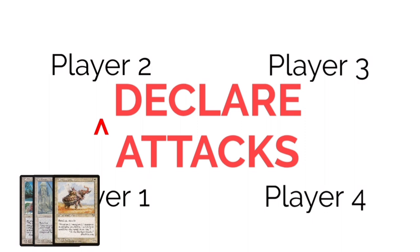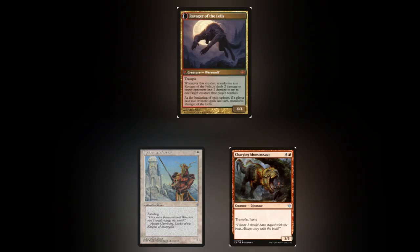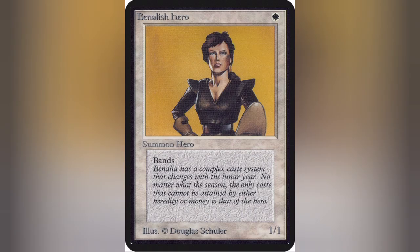When blockers are declared, you decide how said blockers assign damage. You don't decide how they block — you just assign the damage. So if you attack with a band that is a 1/1 and a 5/5, and your opponent blocks your 1/1 with a 4/4, you can have all four of that damage be assigned to the 5/5, and then both creatures would deal damage simultaneously. Unless you have a creature with first strike or double strike, in which case it would still follow the rules of the damage step. And you can assign damage however you want.